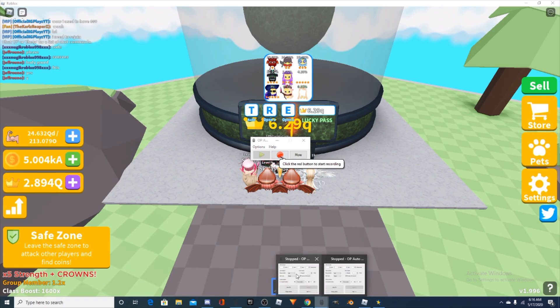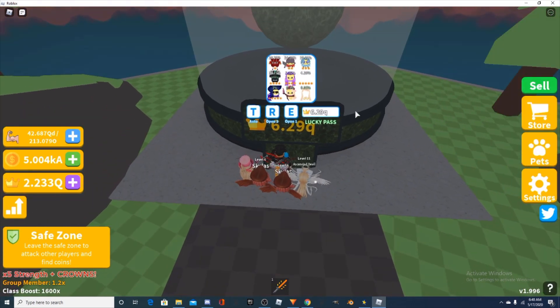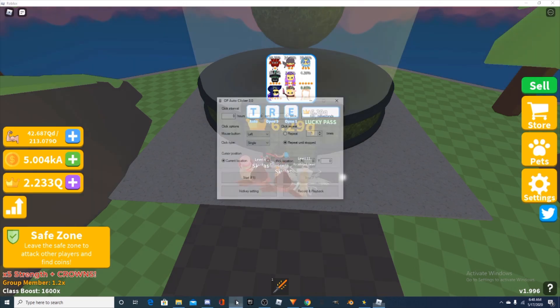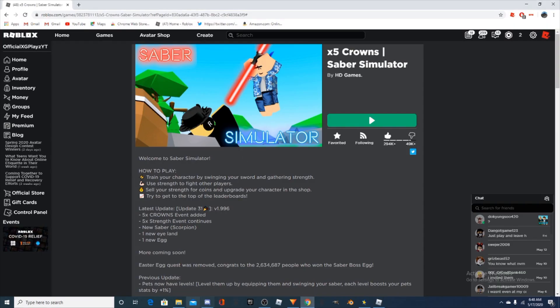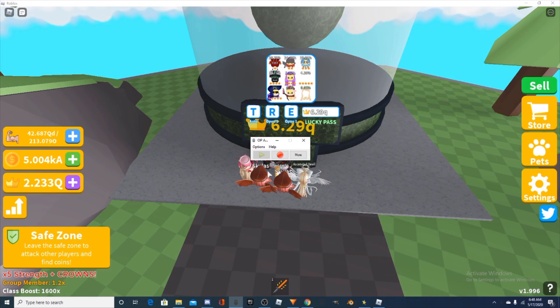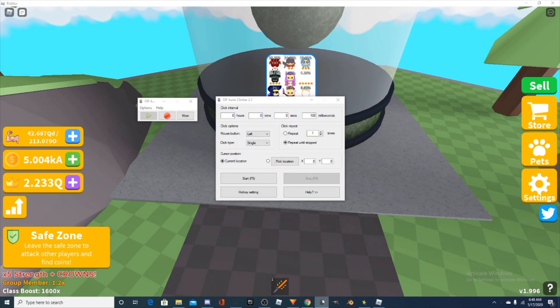Now I'm going to teach you how to use macros. OP Auto Clicker 3.0 and OP Auto Clicker 2.1 are in the description because you need them. When you open up OP Auto Clicker 3.0, press Record and Play Back — it should bring this menu up. Keep that right there. Now you have to open up version 2.0 — you have to open up two of them.